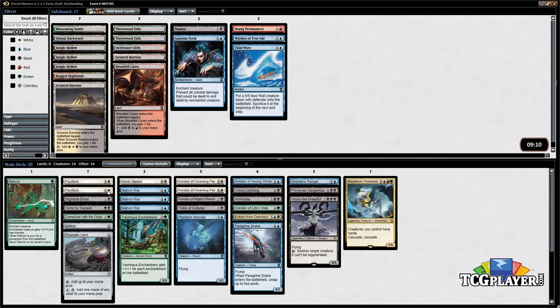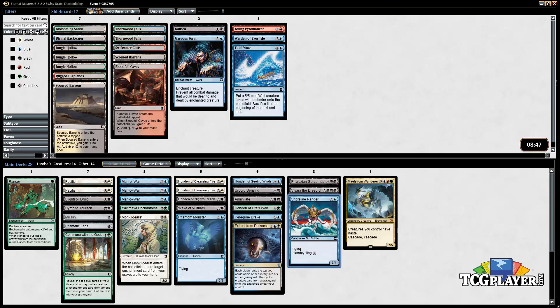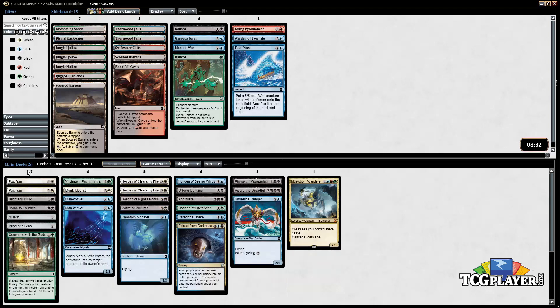Do we want to play Rancor in the stack? Maybe. The Monk Idealist is also an interesting one because our enchantments might or might not end up in the graveyard, but we have a couple of ways of putting them there — like Commune with the Gods and Extract from Darkness. I don't think we need three Mana Leaks just because we're not really a tempo deck — we'll use them more to offset what our opponent is up to. The Rancor just isn't necessary since we're not playing a ton of creatures.